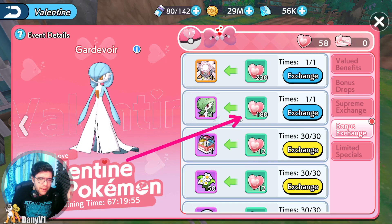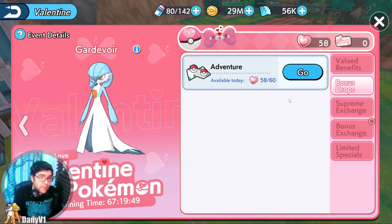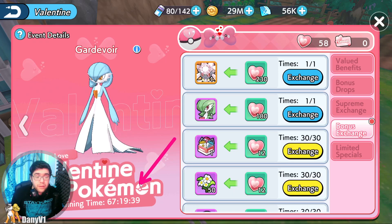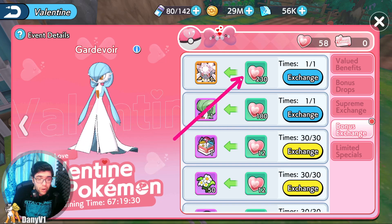There's a little bit of a catch. The Gardevoir costs 180 hearts. If we go over here to the bonus drops, this is the limit you can actually get every day — you can only get 60 of these holiday coins or hearts every day. The event will last for three days, which means you can indeed get 180 and get Gardevoir. But those three days are not enough to get Diancie.